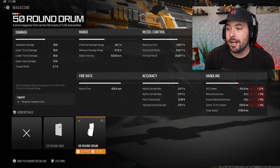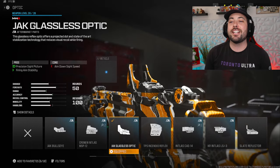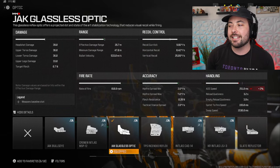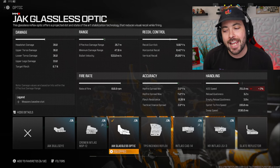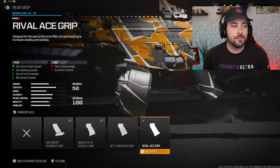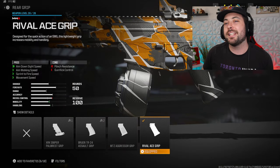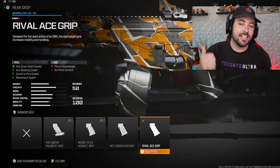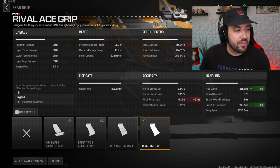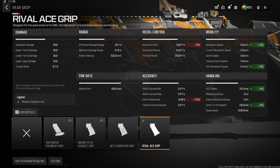We're throwing on other attachments to counter that. The Jack glassless optic takes away 2% ADS, which isn't ideal, but it's a nice optic sight — I've grown to like it. For the rear grip, we have the Rival Ace grip, which gives you ADS speed, sprint-to-fire speed, movement speed, and aim walking speed — all going up by 4 each.